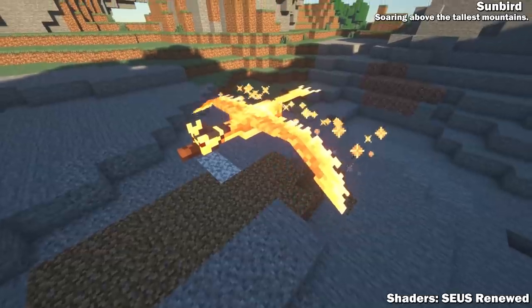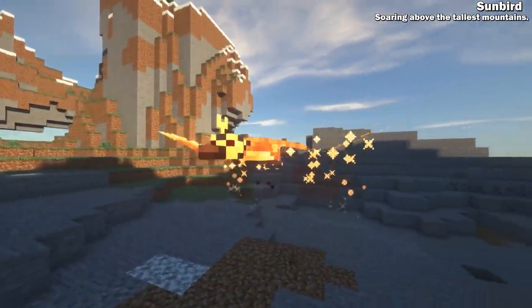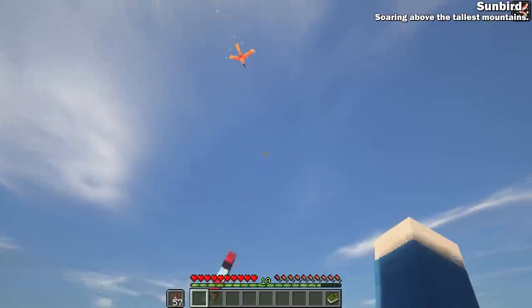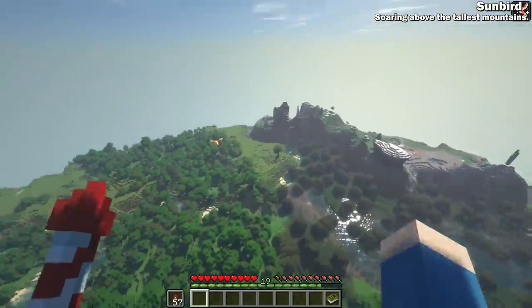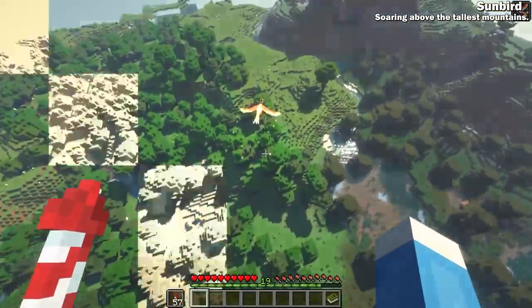The sunbird is a mythical crane that can be found soaring above the tallest mountains. Being incarnations of flame themselves, these birds are immune to all flame, heat, and lava damage. They can grant their blessing on any player that gets within reach, making it easier to fly with an elytra — this is pretty much the dolphin's grace of the sky.